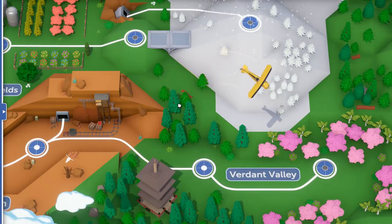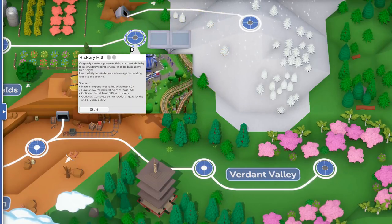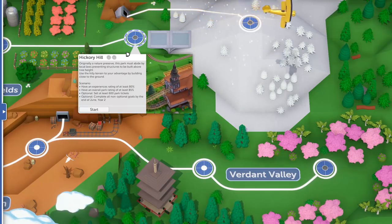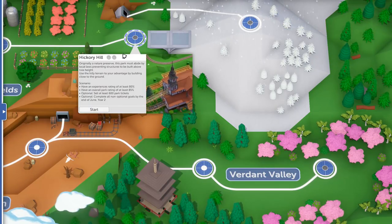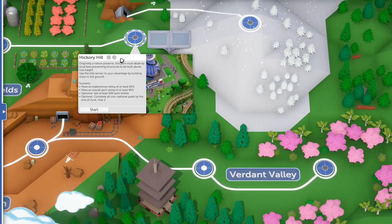Hey everybody, and welcome back to Parkitect. Today it's time for Hickory Hill, and the description of this scenario states that originally it's a nature preserve, and the park must thus abide by local laws preventing structures to be built above tree height. That's the catch for this scenario — it's going to make this one a little bit more difficult. Use the hilly terrain to your advantage by building close to the ground, is what they suggest.